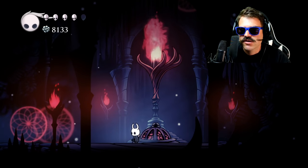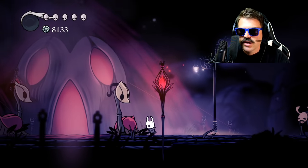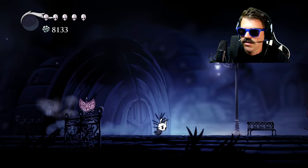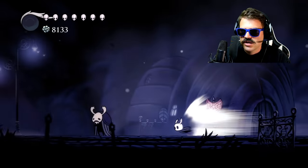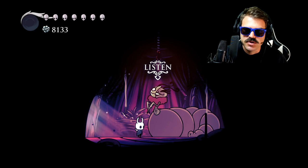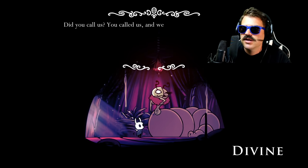Now we need to make our way back over to Dirtmouth. Just like that, we're back in Dirtmouth. You can see Elder Bug is a little shaken up. This main tent is where you talk to Grim and progress the storyline with the Grimm Troupe, but right here is where you will find Divine. We're going to bring her one of our fragile charms. Warning: if you have a fragile charm equipped, she is going to take it from you. Do not go talk to her with Fragile Greed equipped, because you will need Fragile Greed to earn enough Geo to get your fragile charms upgraded.